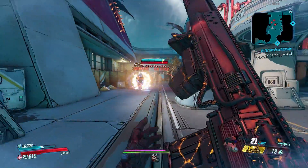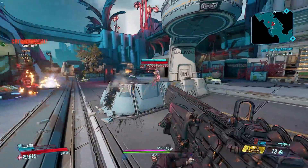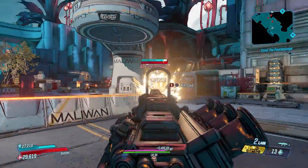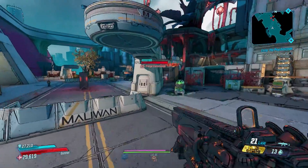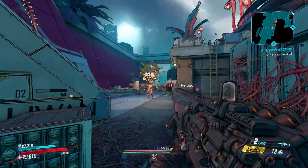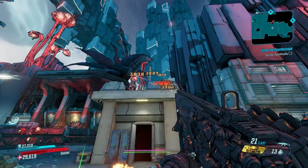Coming in at number 8 is the Contained Blast. This DLC3 assault rifle is one of the more surprising entries on this list. It shoots out gyro jets that explode on impact, but some will also stick to an enemy and explode on reload or after a short delay. This gun does splash damage and can roll with splash damage anointments, unlike the Boom Sickle.